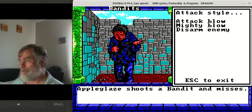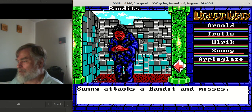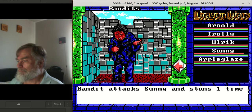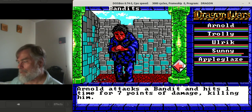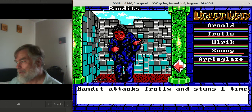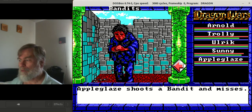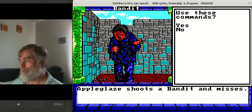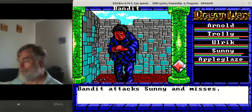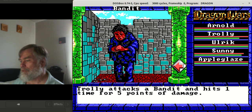We'll just continue until we finish the battle. My characters are attacking and damaging the bandits — sometimes they miss. Bandits can stun you instead of losing hit points. One bandit down. The red line is your hit points; if those go down you die. If you're only getting stunned, eventually you'll be unconscious, but you can cast a healing spell on them and bring them back conscious. One bandit left.